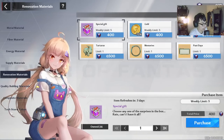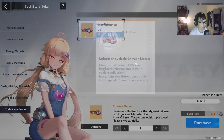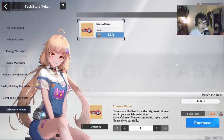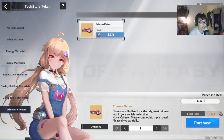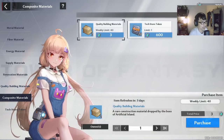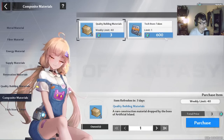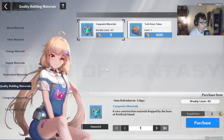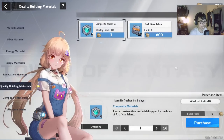The last one is the tech store token. You can actually buy this particular mount — the Crimson Meteor — a very cool vehicle if you want to flex this skin. But it's very expensive; I'm guessing about three to four months of constantly buying. The quality building materials and the composite material can be interchanged with each other, but I wouldn't recommend this because your buildings will never generate them.